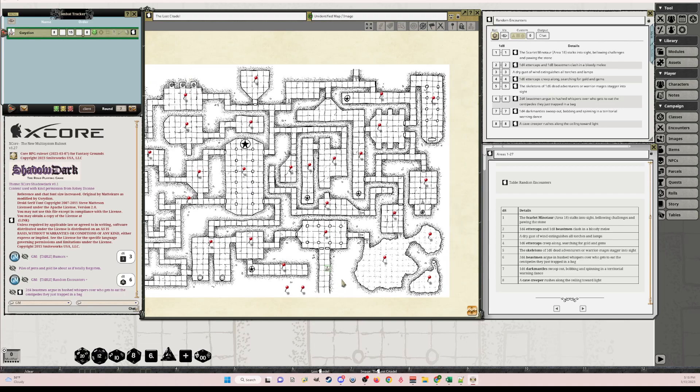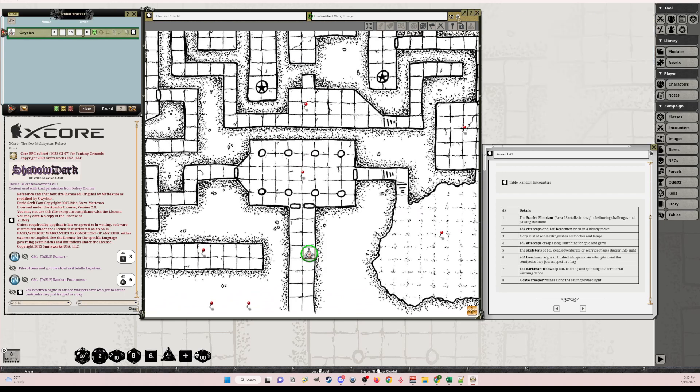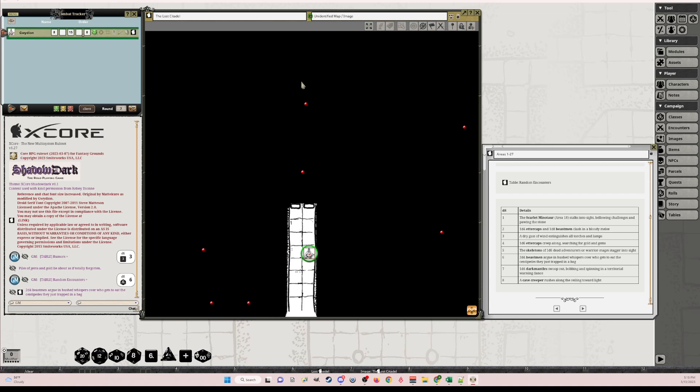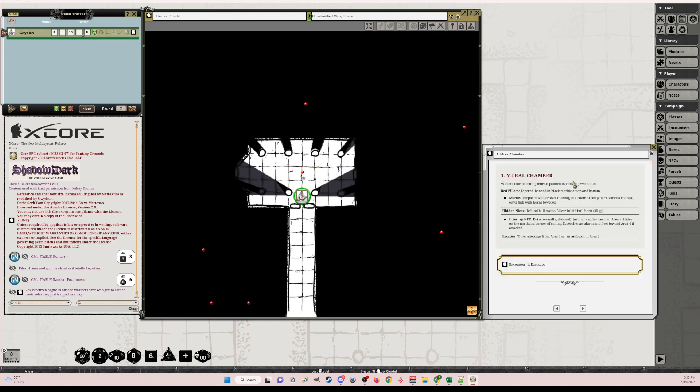I've already got Gwydian on the map. If I unlock the map for a second and toggle 'Enable Player Vision' and 'Enable Line of Sight', then lock it again — you can see this now as if you're the player. As I move up in here, they have a closed door so they can't see past it. I click on it and it opens the door. You can see I've got a little bit of lighting for the pillars and some shadows, and as a GM you can click on the link here.